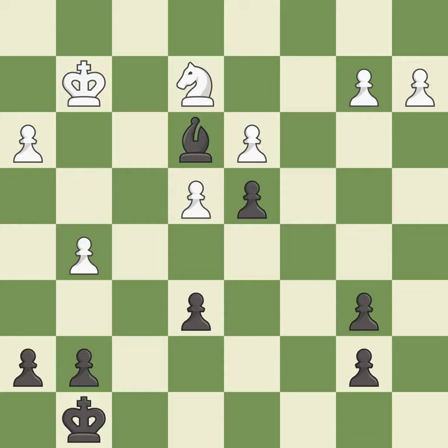This activates the king in the endgame by getting it off of the back rank — it is best. An active king is critical in the endgame and getting it off of the back rank is the first step.